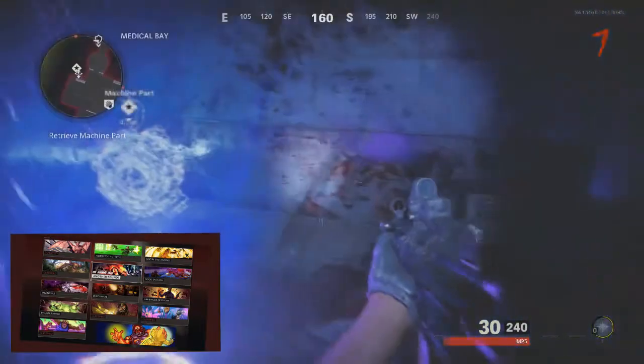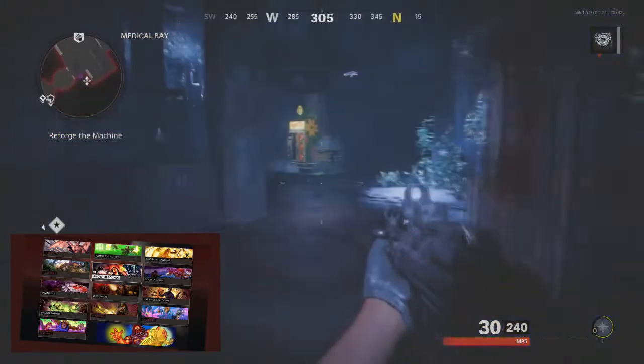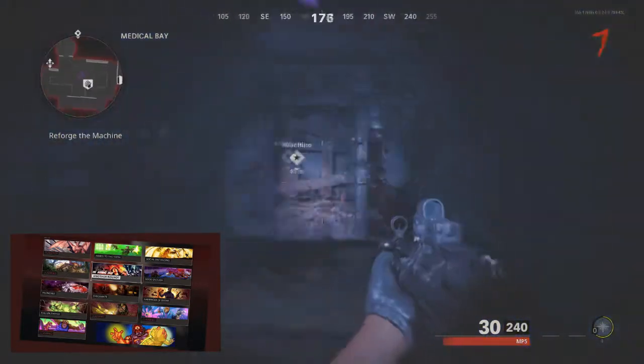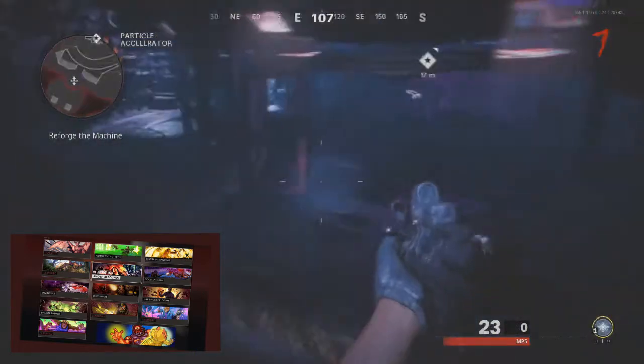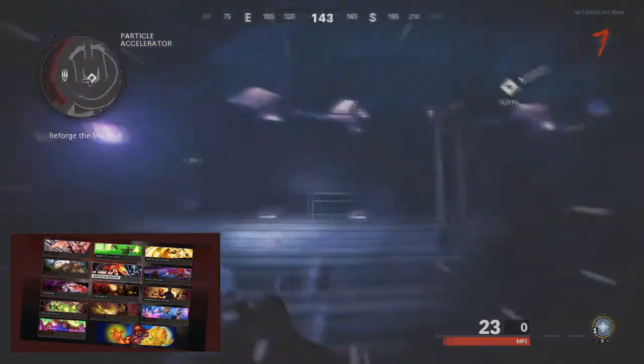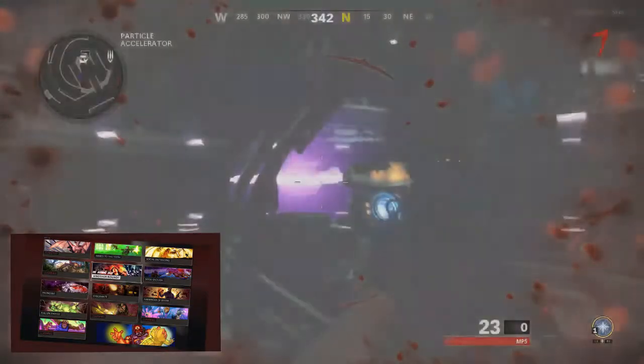This next one is called Arm to the Teeth. It requires you to get about 100,000 points total - you need to fully upgrade two guns, your primary and your secondary, and also put an ammo mod on there, whether that's Dead Wire, Brain Rot, or whatever you want. You also need to buy all six perks in one game. If you're going for high rounds anyway, you're probably going to be doing this naturally.